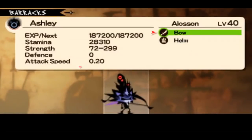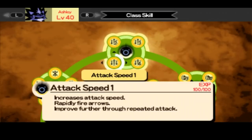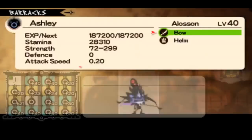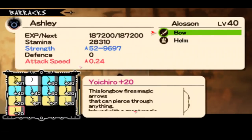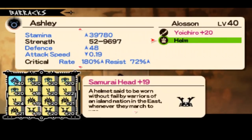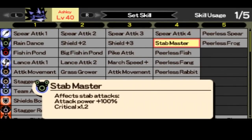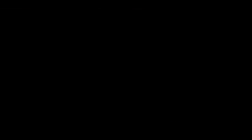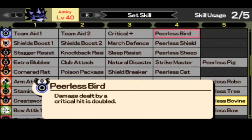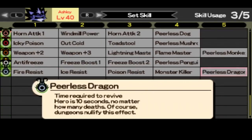Bow has a Stab Elemental Attack, so you have to use Stab Master on almost every type of bow — long bows or even crossbows. I'm going to show you the set with Yoichiro with Samori Head, which gives you additional crit rate and good attack speed. As you can see, it's been increased by like 60%. Pick Stab Master, Pearless Bovine, Pearless Dragon, Pearless Deer, and Damage Plus — or instead of Damage Plus, you can take Tropical Toweling and Bow Attack 4.